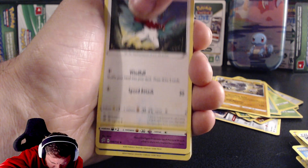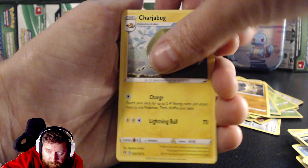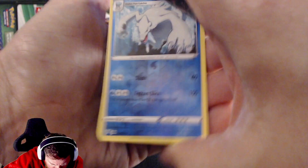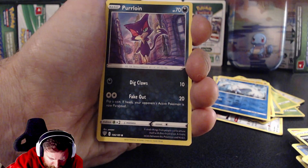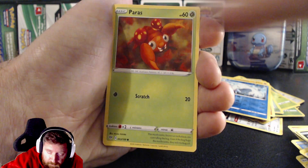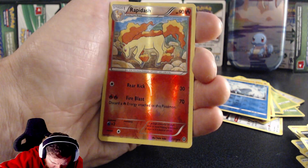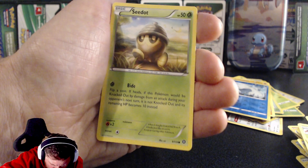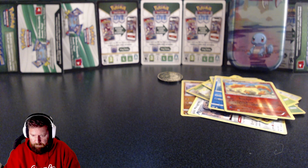I've spotted what looks like a full art card in that other pile — absolutely awesome. For five quid I think I've picked up a bargain. More reverse holos and rares — Lionflea, Bass, Golett, Lairon, Rapidash — that's nice.